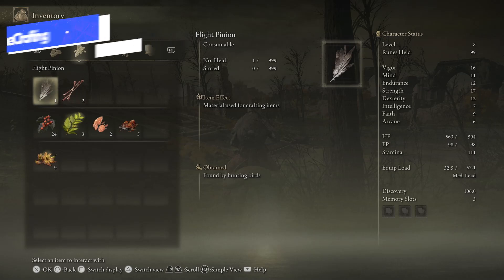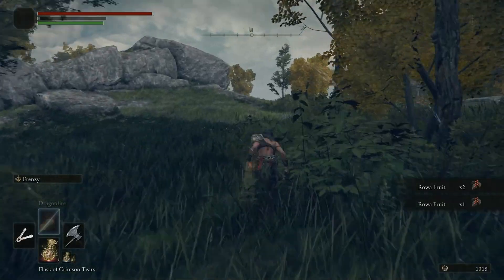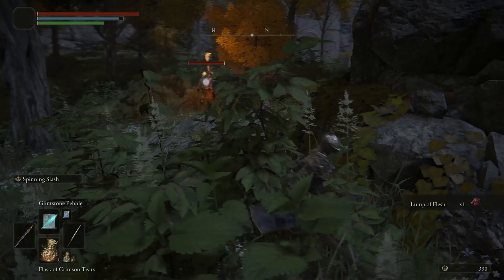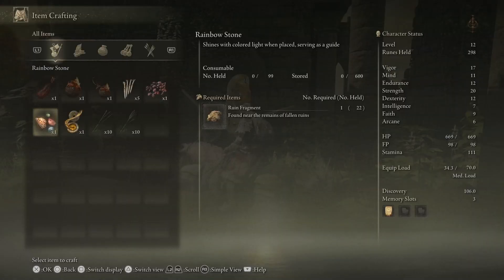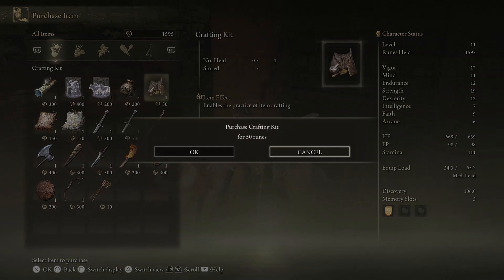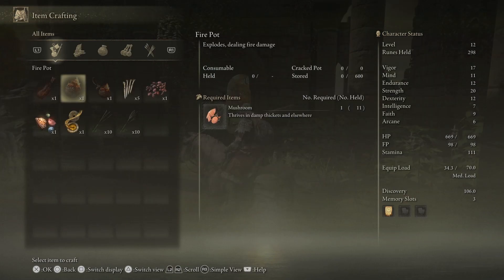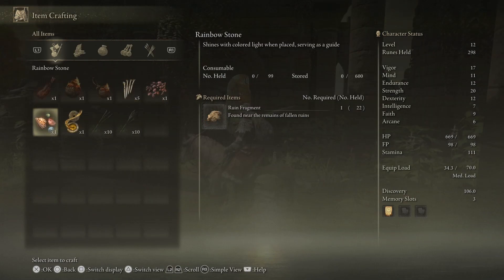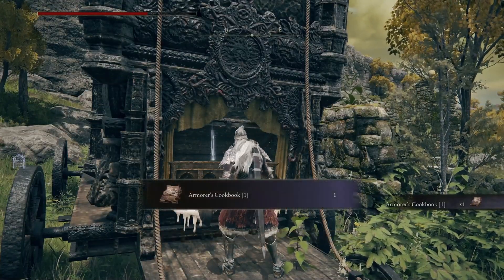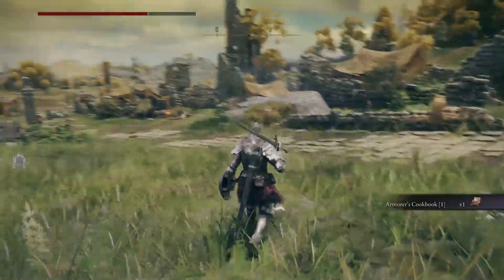Next we have crafting, which is an extension of the open world. There are harvestable plants like flowers and bushes, as well as wild animals you can hunt for meat and bones — sheep, eagles, and deer. These materials are used in the new crafting system. Before you can craft you need to obtain the crafting kit, which can be purchased from the merchant Kale for 50 runes. The crafting kit gives you access to basic recipes, and as you explore you should keep an eye out for cookbooks, which unlock additional recipes to give you further advantage.